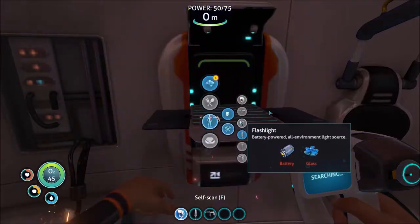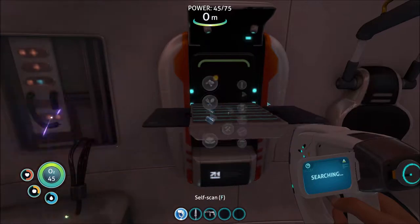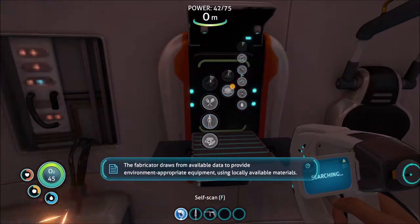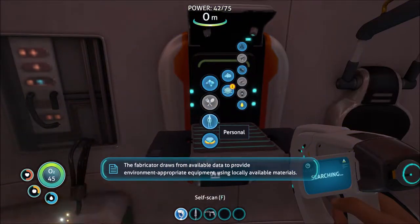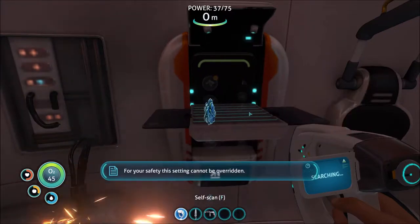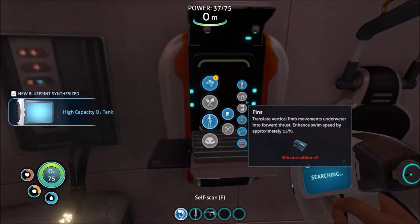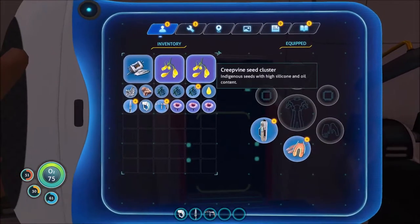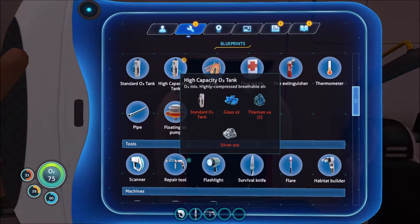Go ahead and build yourself some fins, then build yourself an O2 tank after breaking up your scraps into titanium. Now that I have my O2 tank, you can see I've unlocked the blueprints for the high capacity O2 tank. We'll go ahead and build those later on — you can do that on your own.